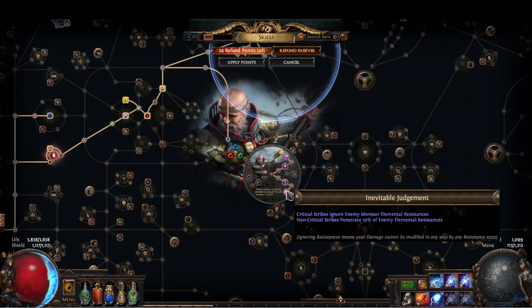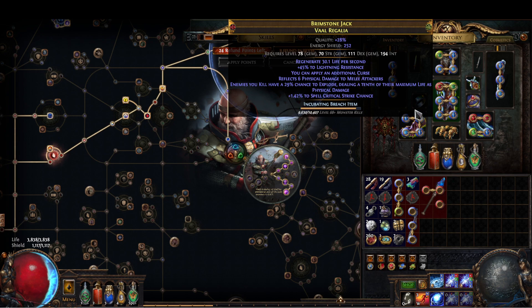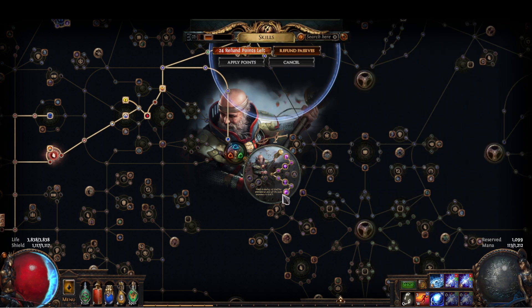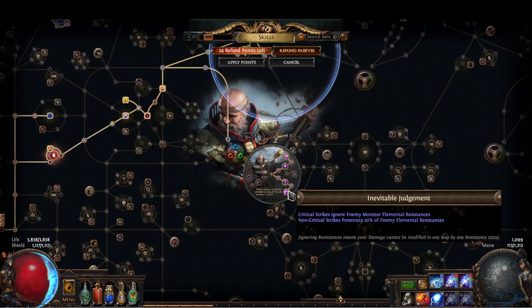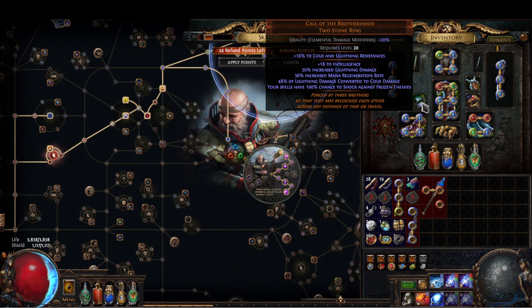After that we take Inevitable Judgment, which — if you're crit capped like you probably should be on an Inquisitor (I'm not quite there because I messed up my chest piece, but we'll talk about that later) — means you ignore all monster enemy resistances. This is great for skills that do different types of damage like Elemental Hit or prismatic skills, or if you're converting half your damage into a different damage type like we are.